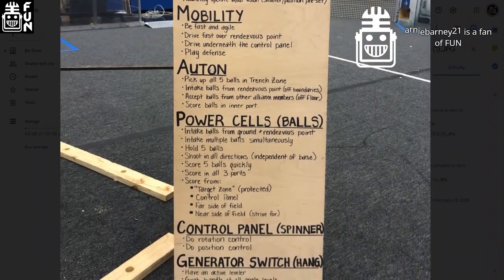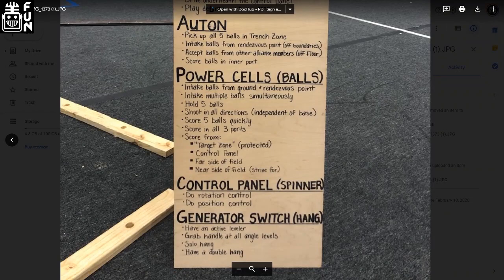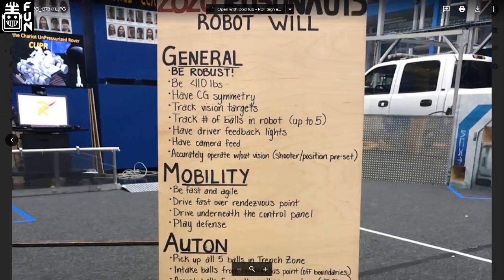Our 'can list' kind of drives our 'will list.' The will list is specific to the Robonauts — whatever we believe our robot will do. We create a whole list of what it will do, put it on a board, and those are our goals. We will meet those goals for the season. Of course we sometimes change them — they're not a hundred percent set in stone — but for the most part, that's what we will do for the season.